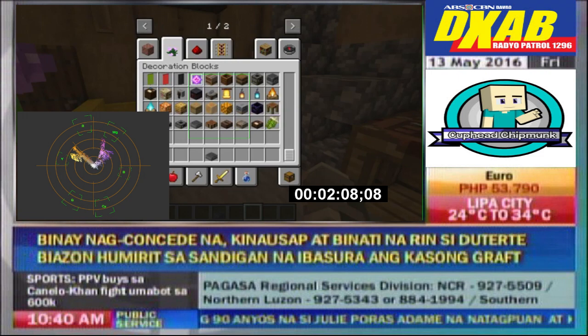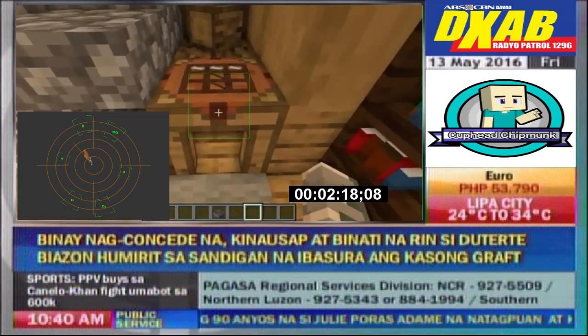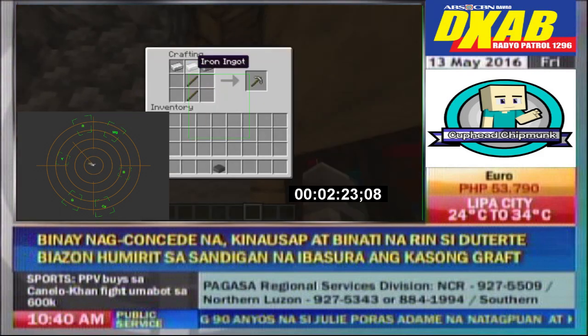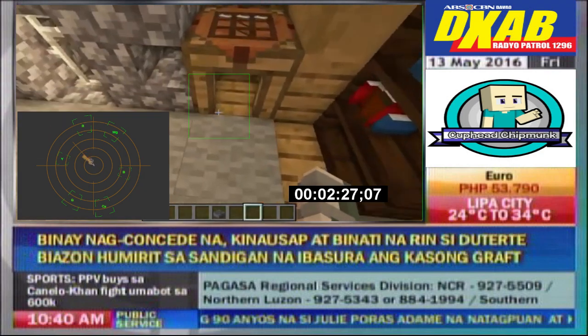This next Minecraft mod is called Improved Stations. It adds all these different slabs to the game — a furnace slab, crafting table slab — and it saves space, which is pretty cool. Here is the crafting station, which you might have seen before in Tinkers' Construct — it's a similar concept. Items placed in here won't fall out when you leave, in case you forget an item.